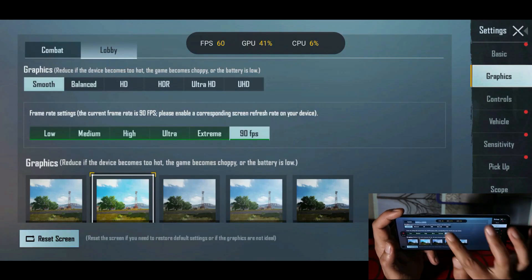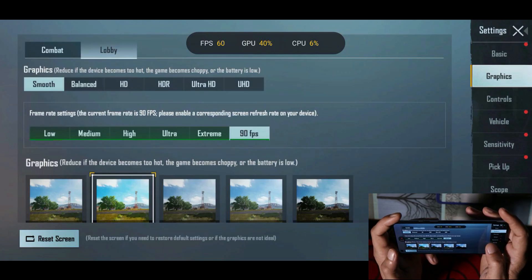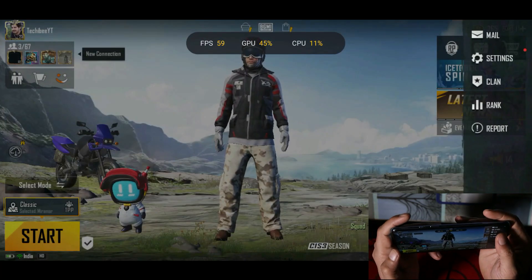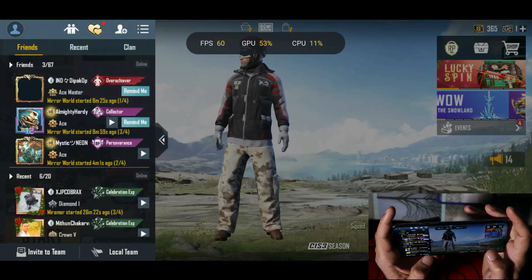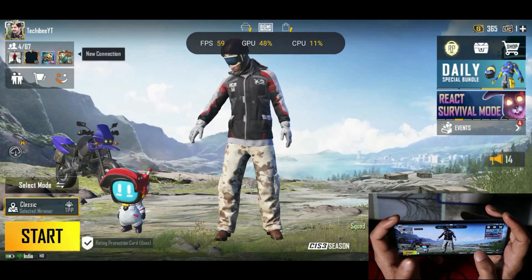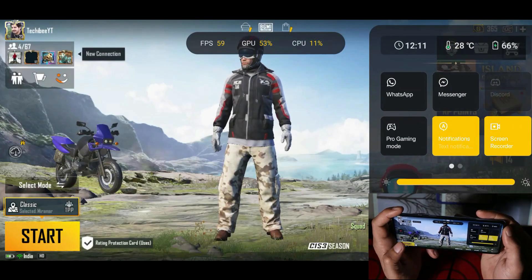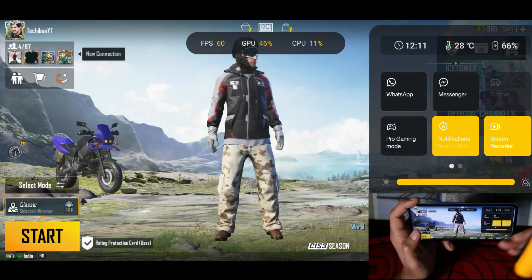You can see we've set the lobby settings to smooth and 90fps, but the device is still providing only 60fps. We have no other option — we have to play the game at 60fps only. It doesn't matter if you enable 90fps; the device doesn't support it. By the way, my combination is four-finger plus gyro, and at the end of the video I'll let you know about the gyro performance. I've been doing gaming on my OnePlus 9 as my primary gaming phone and haven't faced any gyro issues. Currently CPU usage is 11% and GPU is 47%.